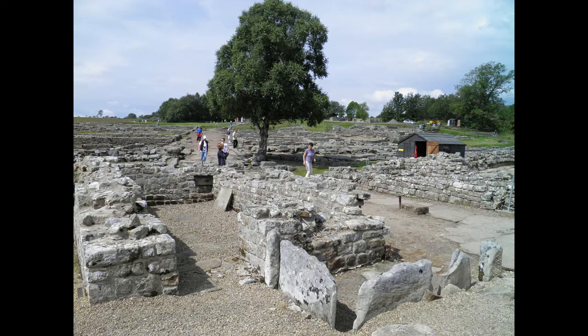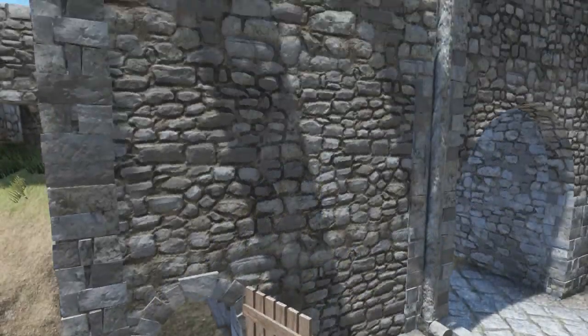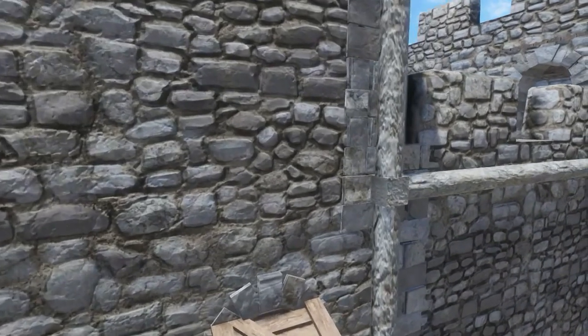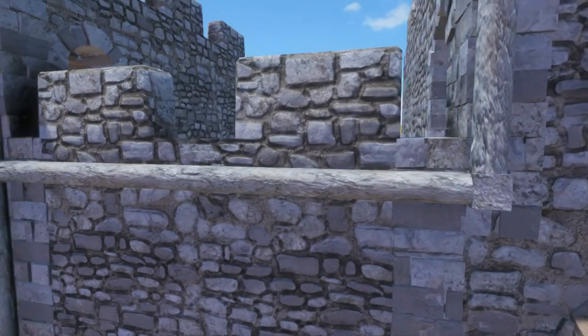If you notice, troughs show up at the base of many gate towers on Hadrian's Wall. These would probably have collected rainwater from the roofs. A pitched roof or hip roof would lose most of that water, but a flat roof with a drain hole and a gutter in the back would catch and funnel almost all of it.